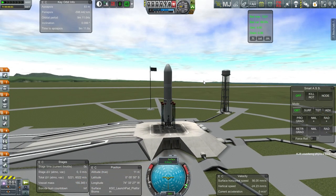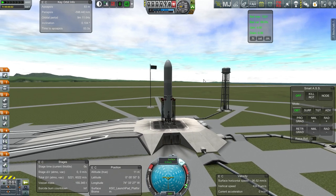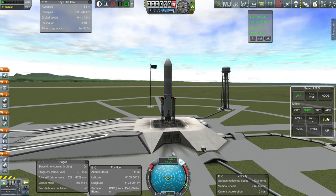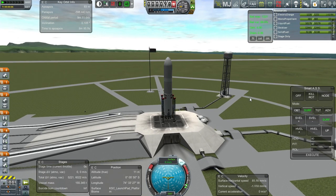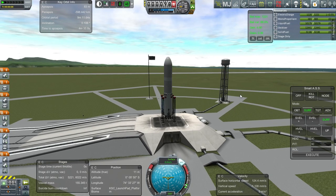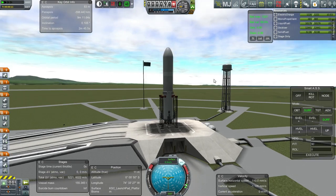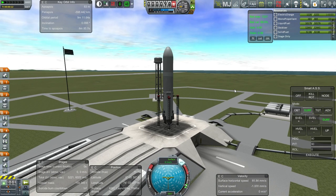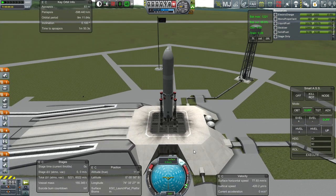Okay, here it is. Let Kerbal Joint Reinforcement do its thing. Throttle up. SAS is on. We'll use SmartASS to try and control it. Now in stock we have aerodynamics, so I've gotten a little bit of practice not flipping out. With a rocket like this there shouldn't be any flipping out. We seem to be a little bit off from vertical — and obviously right now I'm very attentive to such things. Let me have SmartASS take control here.